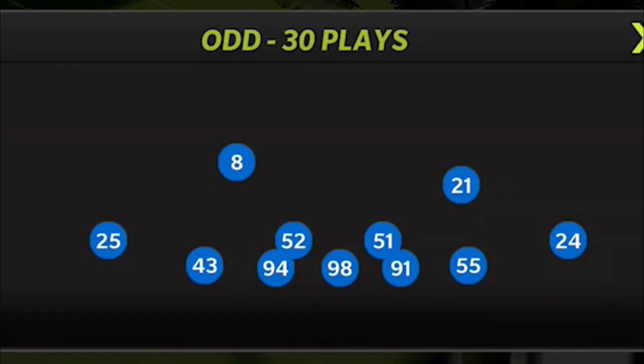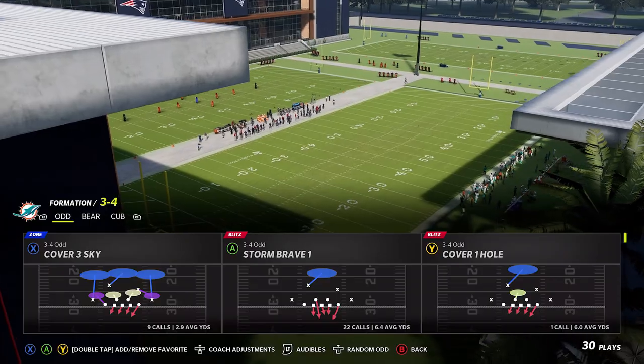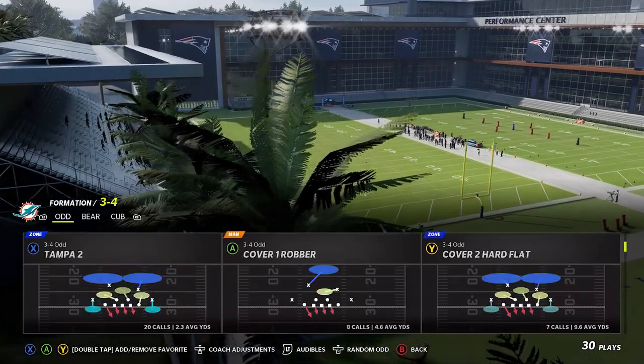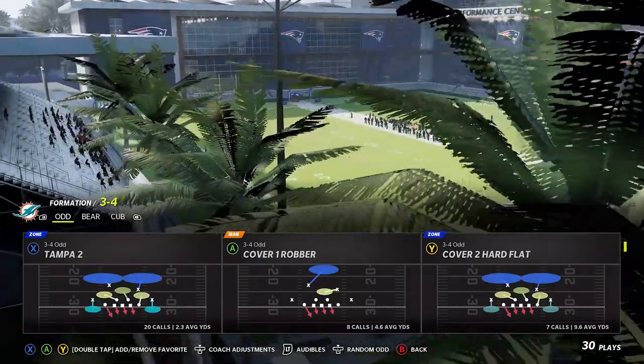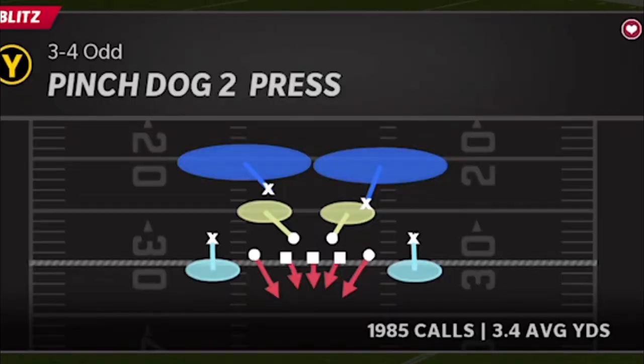The first blitz is out of the 3-4 Odd. The thing about this particular blitz is you can really use it in any play in this formation — cover three, cover four, cover two, whatever coverage you like. Me personally, I think cover two zone is one of the best plays, and that's why the Pinch Dog Two Press is definitely my favorite. I've called it almost 2,000 times and only average about 3.4 yards per play against it.